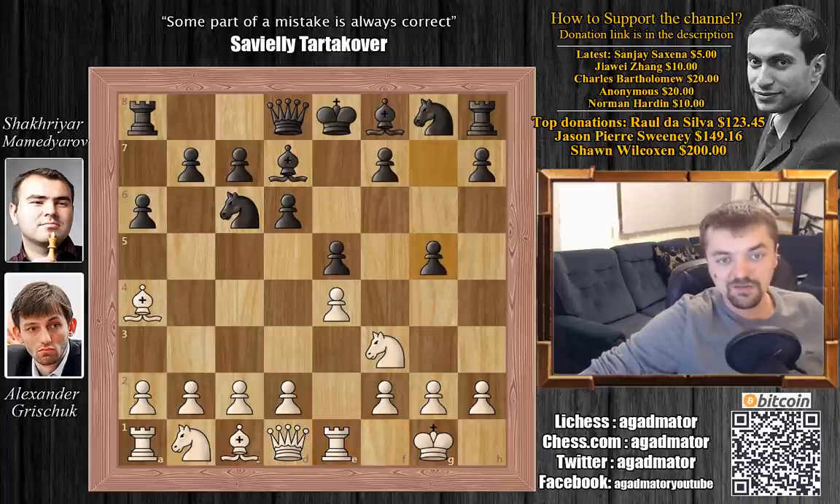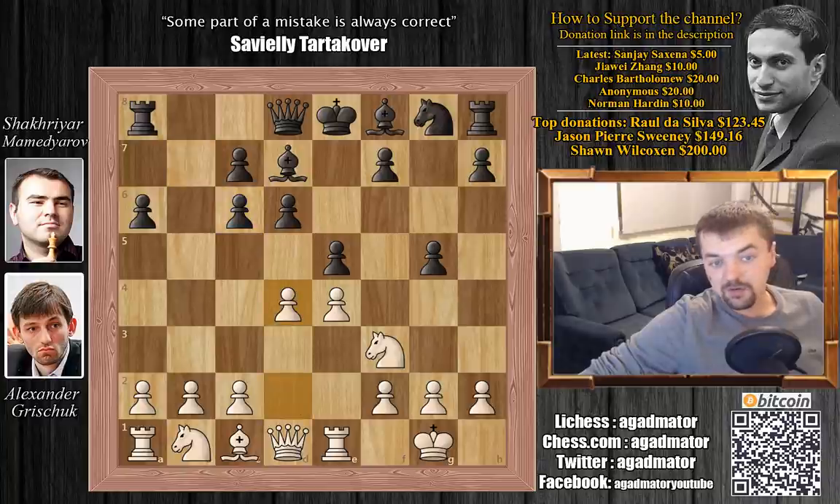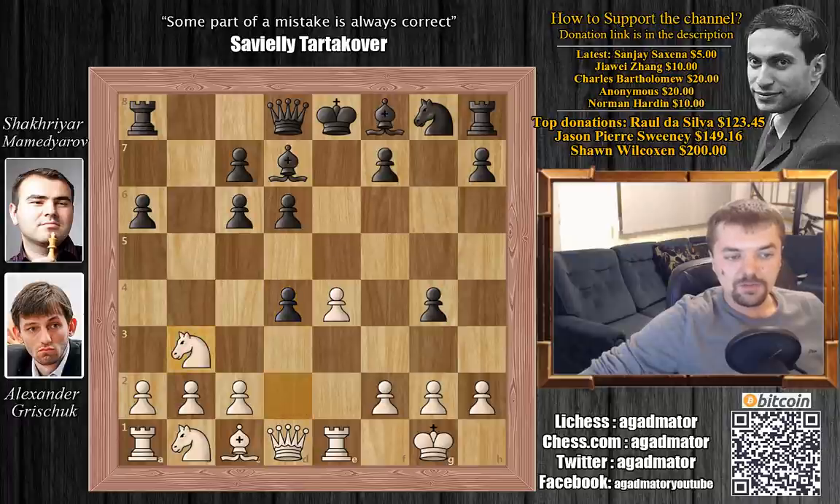He plays g5, and I don't think I've ever seen g5 on move 6 in the Ruy Lopez. But now that I see it, I absolutely love it — g5, why not, it's spectacular. So bishop captures on c6, b captures on c6 and d4. Mamedyarov now of course pushes the pawn, g4, knight to d2 and e captures on d4. So now he's up a pawn. Knight to b3 — Grishchuk is threatening to capture back the pawn and Mamedyarov plays knight to e7.